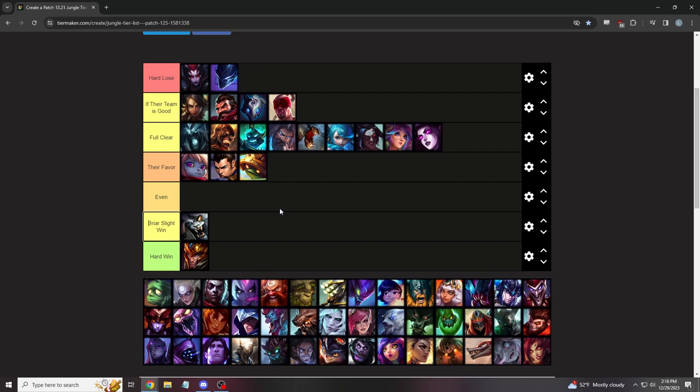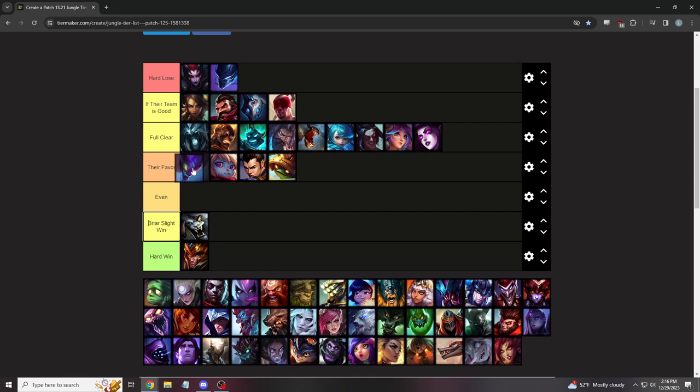This next champion is the highest 'their favor' and might even be a hard lose. Once he hits six, he can just drop your frenzy by hitting one button — it's a broken way to play the game. But you can hit R on him to bypass that, though yours is harder to hit. Demon combo is the preferred option in this matchup.